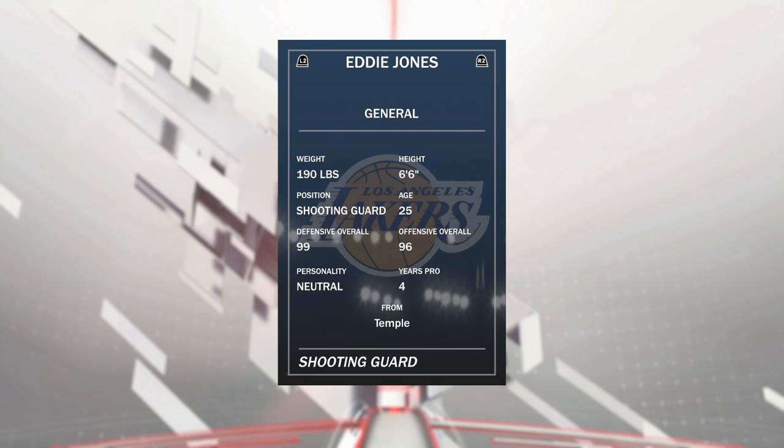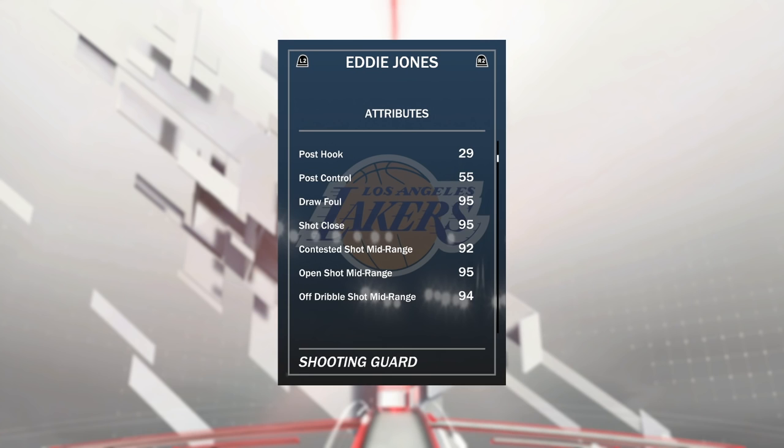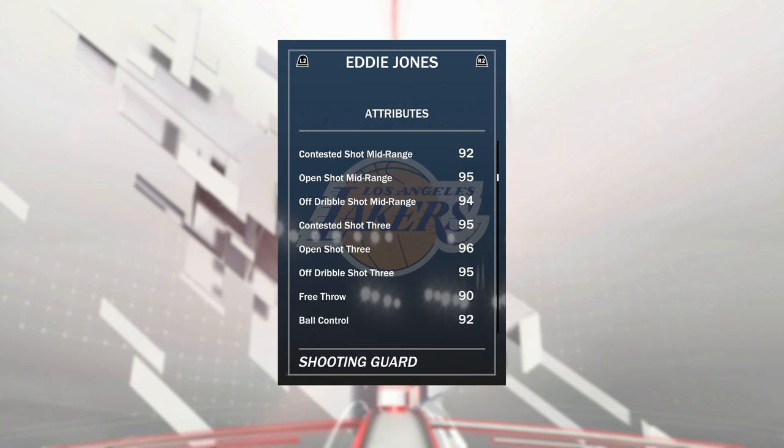Let's go ahead and take a look at the stats before we hop into a game. As you can see: 6'6, 190 pounds, 96 offensive, 99 defensive. The stats are not looking too bad — 94 driving layup, a 75 post fadeaway, great draw foul, great mid-range shooting, great three-point shooting. I cannot wait to show you that release.